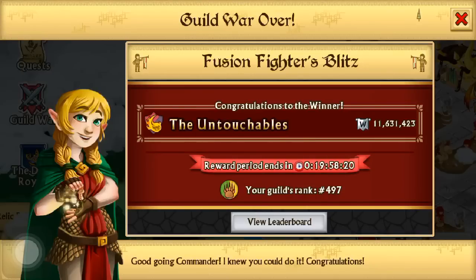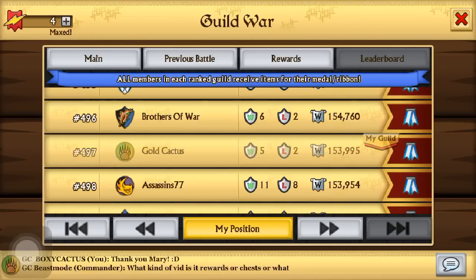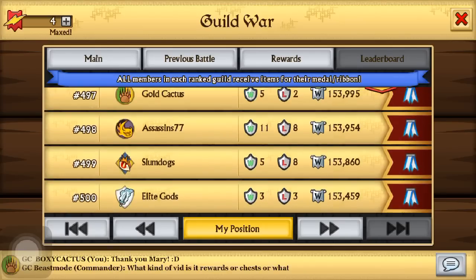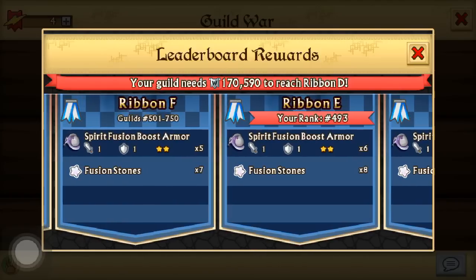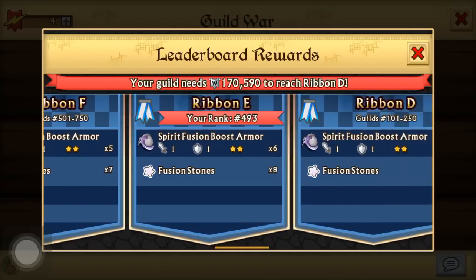If we literally dropped down to 502 — which is the position that Assassin 77 got — we would have lost our reward and only gotten Ribbon F, and that would have been one less spirit fusion boost. So it was a close one.